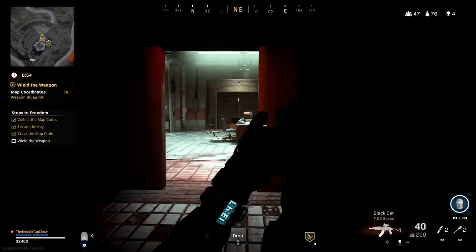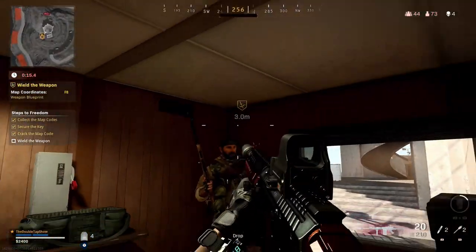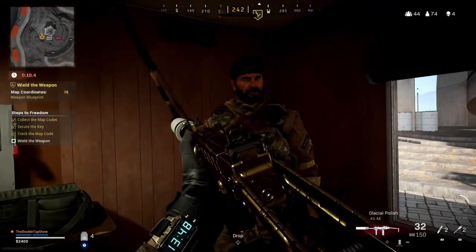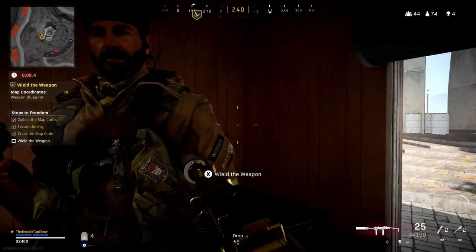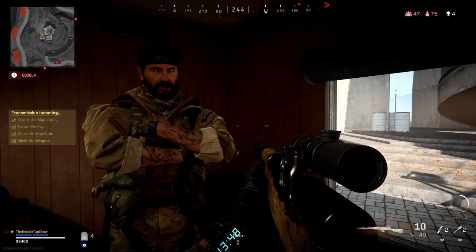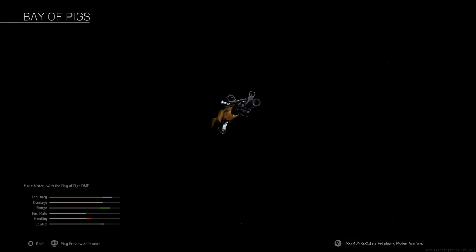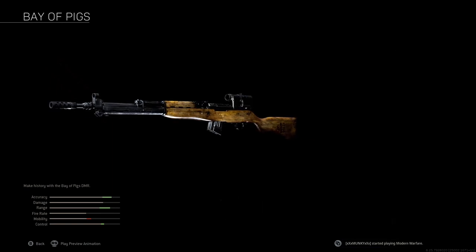I immediately headed over there and when I got there I found my old pal Woods holding an SKS. The game will prompt you to take it and that will be the fourth step done. Completing the step will also give you the fourth and last in-game item, which is the Bay of Pigs blueprint for the SKS.